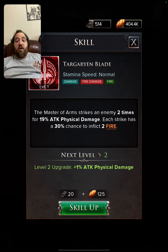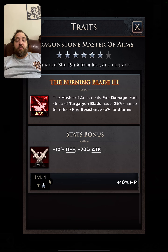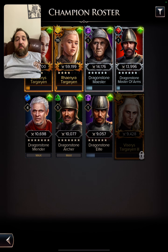The Dragonstone Maester of Arms has a 30% chance per strike to inflict two fire, and can reduce fire resistance on enemies. He's not particularly impressive overall and I wouldn't strongly recommend him for the team.